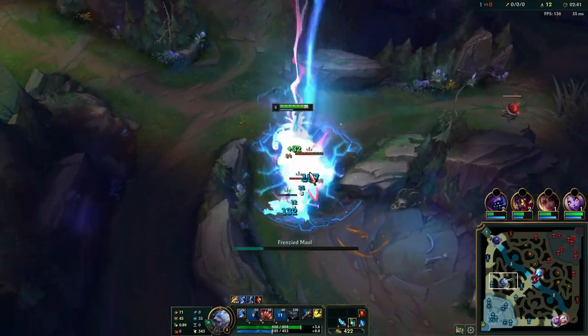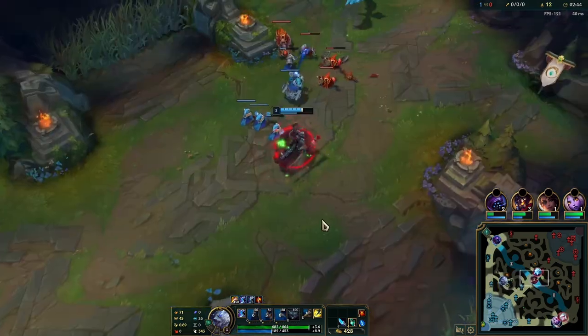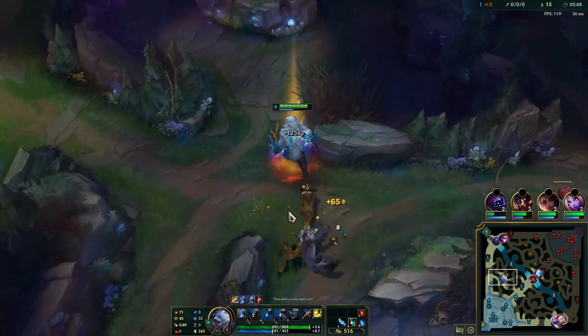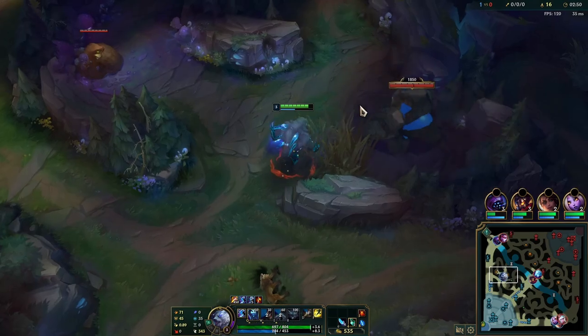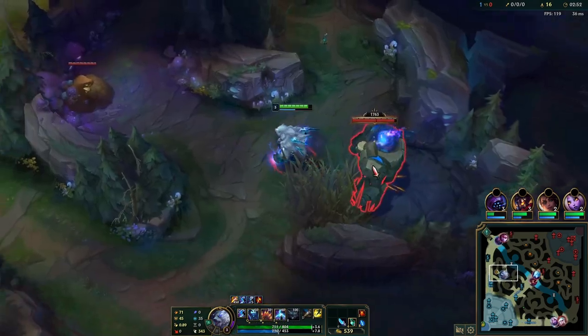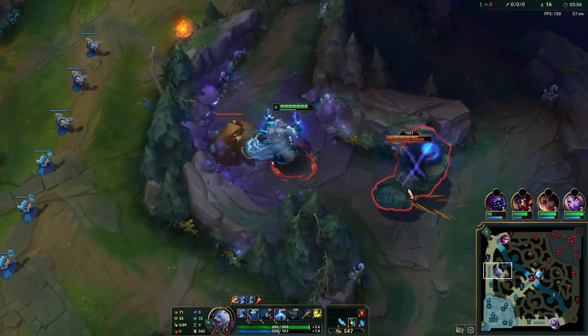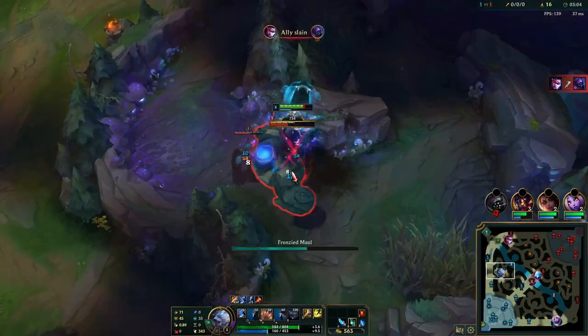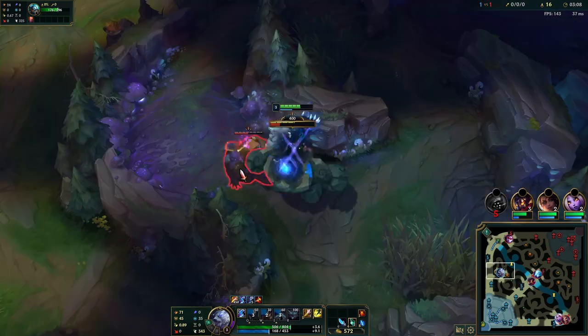If you remember how we spotted the enemy jungler starting on the bot side, here you can notice that I'm really staring at my mid lane a lot because I want to be cautious of how far up my Victor is pushing. I might want to go there for a counter-gank since Viego might try to gank my Victor from the top side because he's pushing up quite a lot.